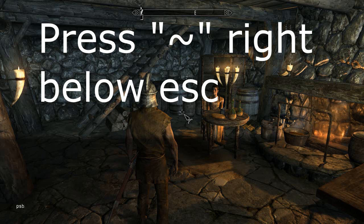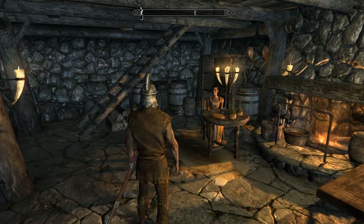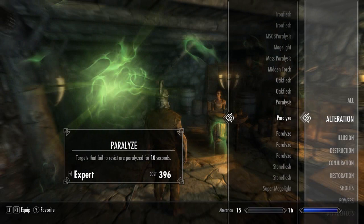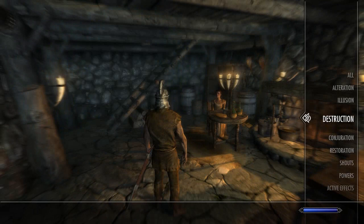The first code we're going to type in is PSB. Once you hit enter, you're going to get a ton of spells, a ton of shouts, and you name it. Now there is a word of warning — you do unlock a bunch of spells that basically don't exist in Skyrim; they're just test spells. So don't use them if you've never seen them before because it will crash your game. Stay away from the ones that you've never seen before, like all these that just don't have a name.